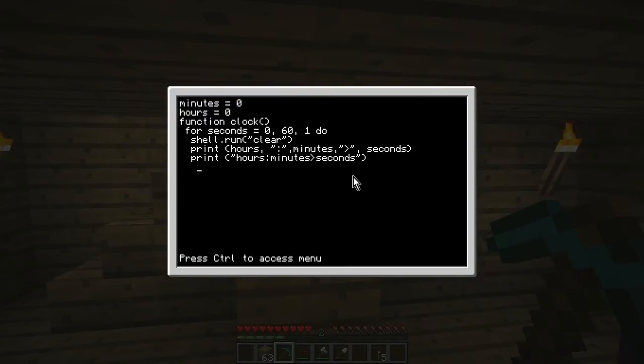Go down one. Then just after the 'p' on print, type: if seconds double-equals brackets 60 close brackets, then. On the next line — same column as the 'f' — type: minutes equals minutes plus one. Then forward to the 'm' on that same line, type: clock open and close brackets. Then type: end.